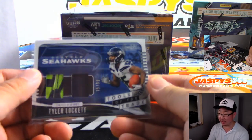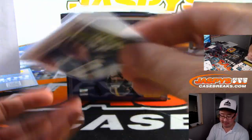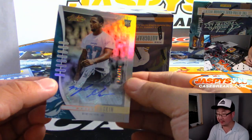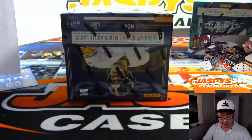I feel like if he could stay healthy — he always seems to have foot issues — he could have a really nice season with all the special team stuff and his speed. 20 out of 100, Miles Gaskin for the Dolphins, Ryan Redmond.